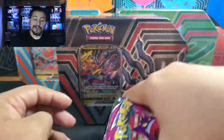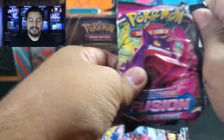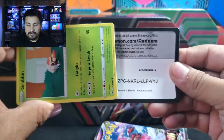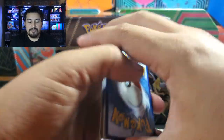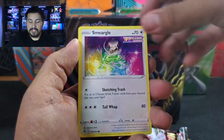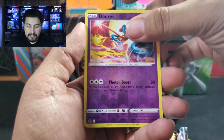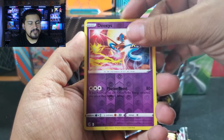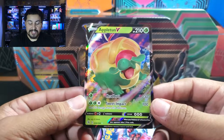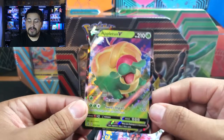We're gonna save Evolving Skies for last with Umbreon, because I want that Umbreon alternate art. Starting off with Fusion Strike — code card, hoping to pull a Gengar. We got Lopunny, Hariyama, Breloom, Grubbin, Rotom, Smeargo, Carvanha, Clampearl. Reverse is a Deoxys — nice! And the rare is an Appletun. But we start off with an ultra rare already — great start!